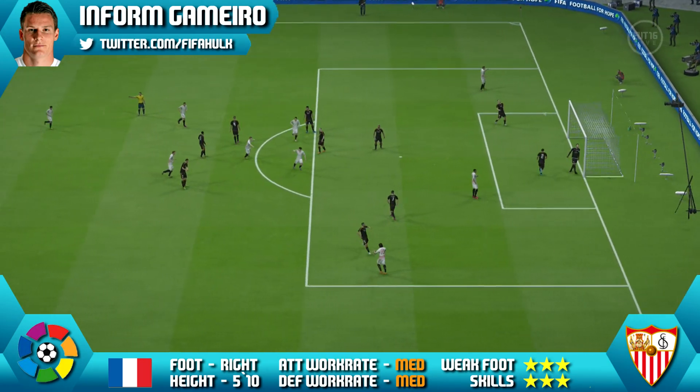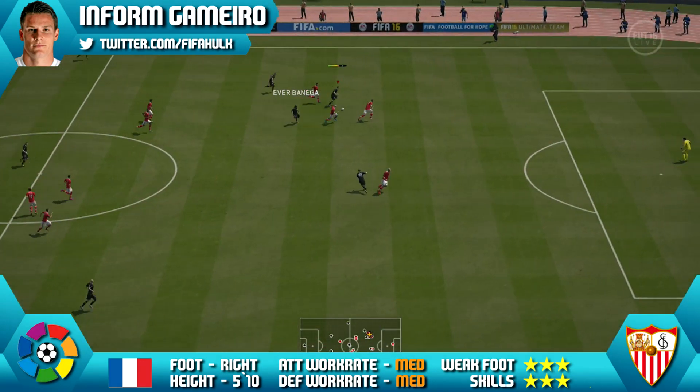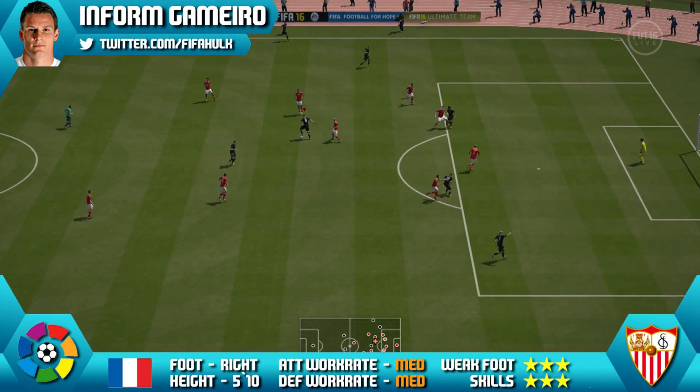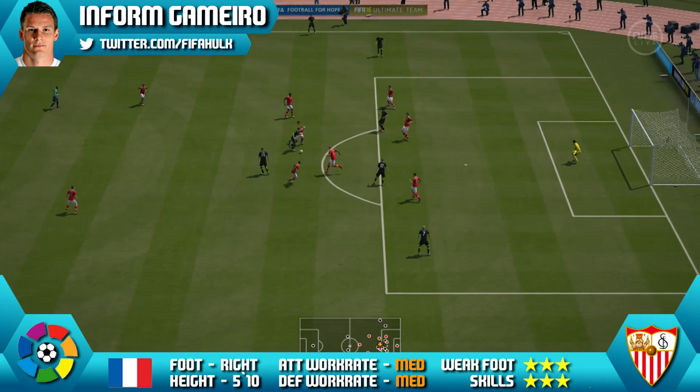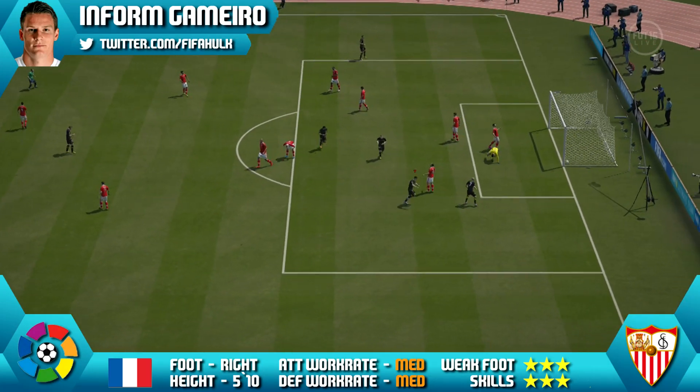Gamaro does actually have some decent passing on him as well, but he does have medium-medium work rates, which I really don't like on a forward. But luckily he does have 89 attack positioning, so it does help counter his work rates slightly. He does make himself available in some decent positions up top.